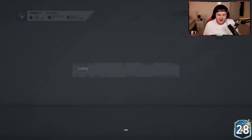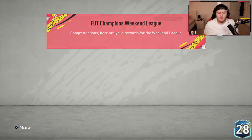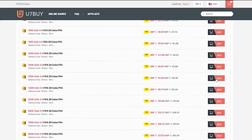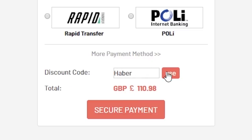How's it going and welcome back to a brand new video. Today we have the first Team of the Season foot champions rewards of the year. For cheap, fast and reliable FIFA 20 Ultimate Team coins, check out u7buy.com and use code HABER to get yourself 5% off all of your orders.